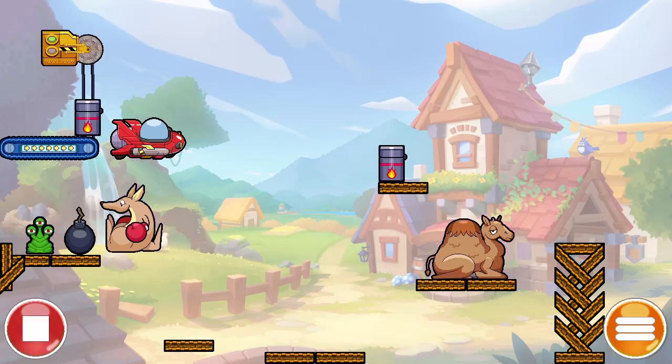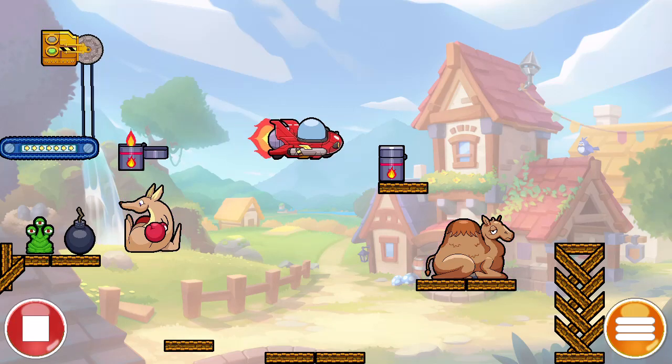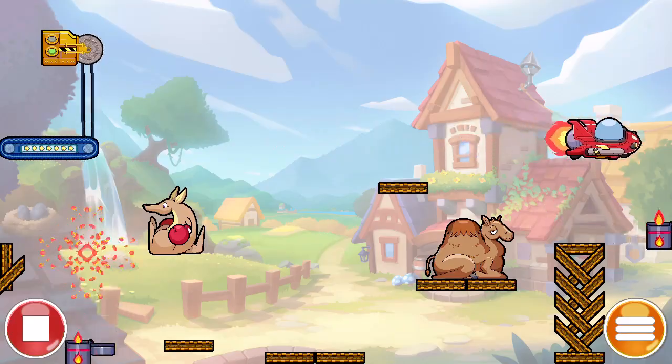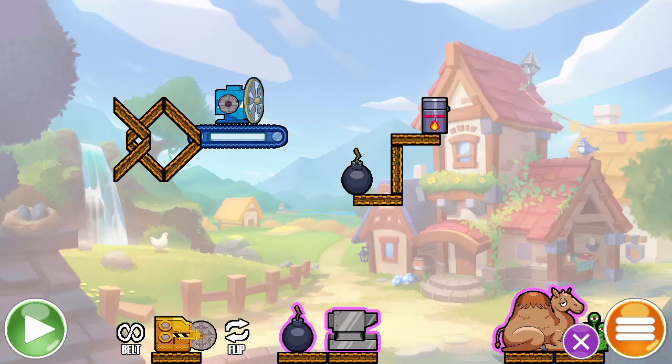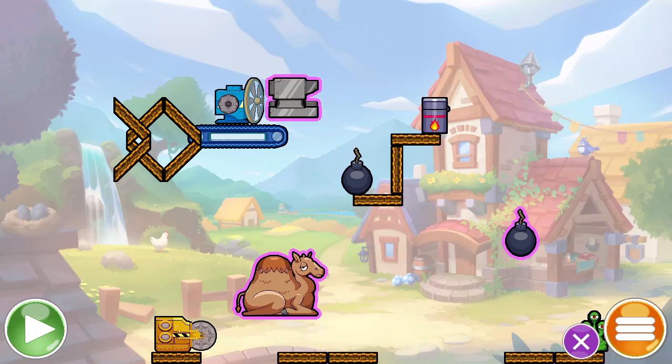The core gameplay revolves around arranging objects in a way that triggers chain reactions, leading to the monster's demise. Players can pause time to reposition, flip, or connect objects, allowing them to fine-tune their solutions before setting the contraption in motion.